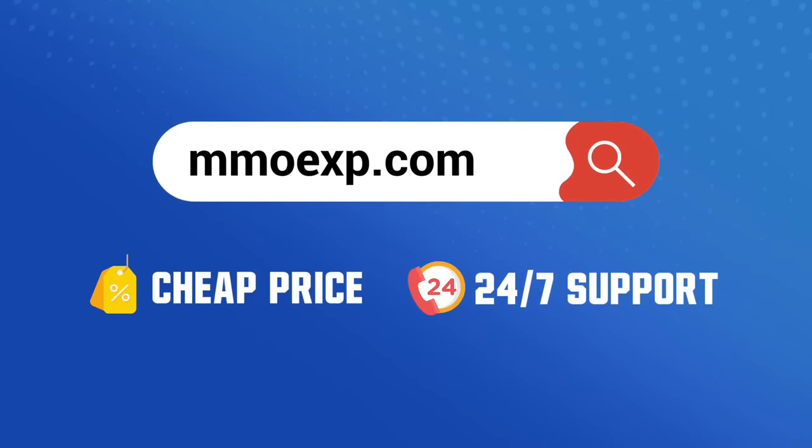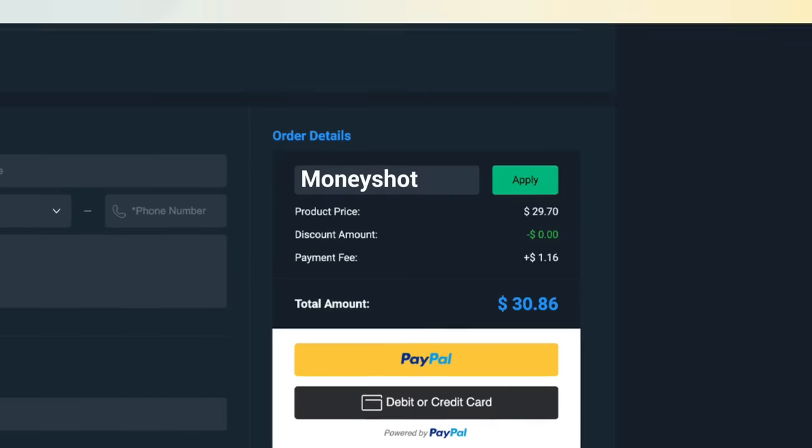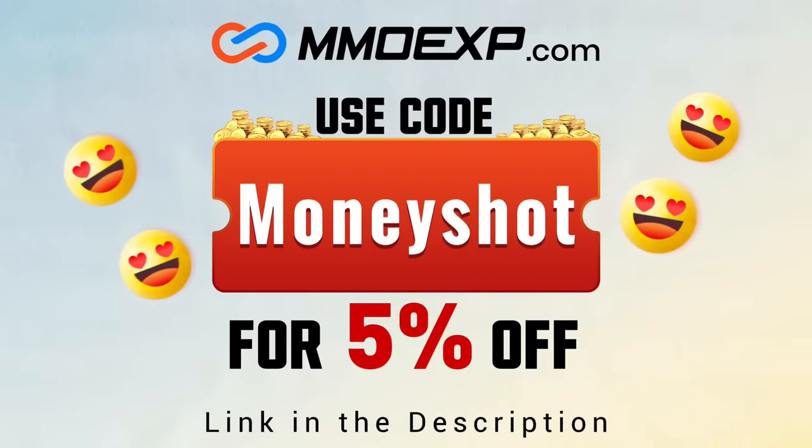If you guys are looking for fast, cheap, reliable coins for your College Football 25 team, check out my coin sponsor at mmlxp and use discount code MONEY SHOT for five percent off your order — link in the description below.